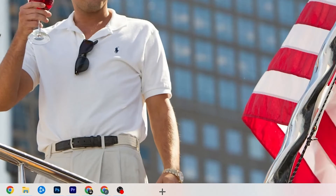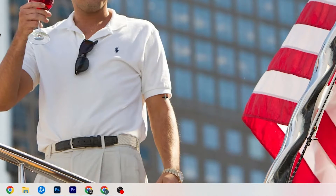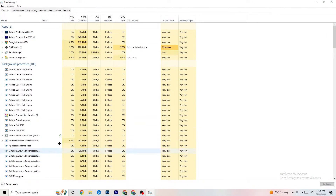The next step is to go to the taskbar at the bottom of your screen, right-click it, and open Task Manager. You'll see every program currently running. Go to the top and click on 'Processes' — you'll see CPU usage, memory usage, GPU, network, and so on.